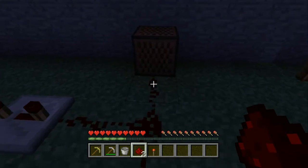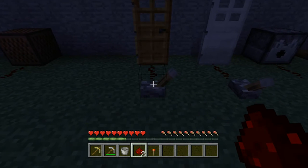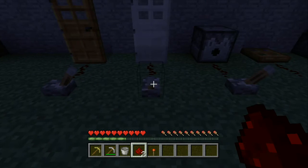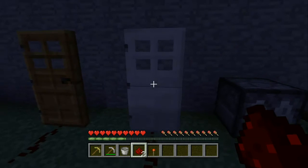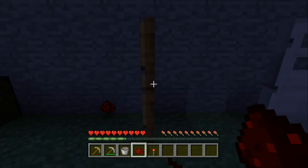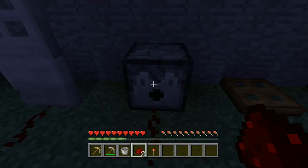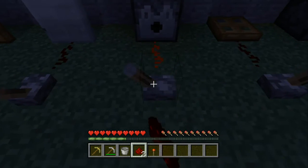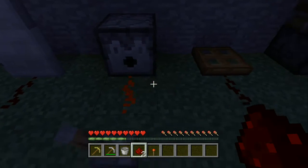With redstone, you can power note blocks — which you can change by right-clicking — and you can also power doors. Wooden doors you can open yourself, but iron doors can only be opened with a pressure plate, button, lever, or redstone current. You can also activate dispensers to shoot arrows or snowballs at enemies or monsters.